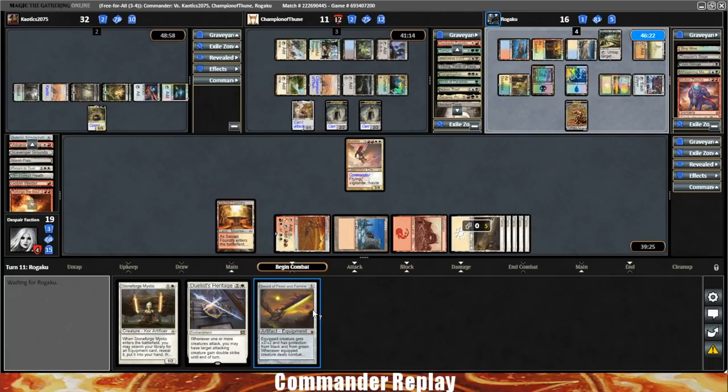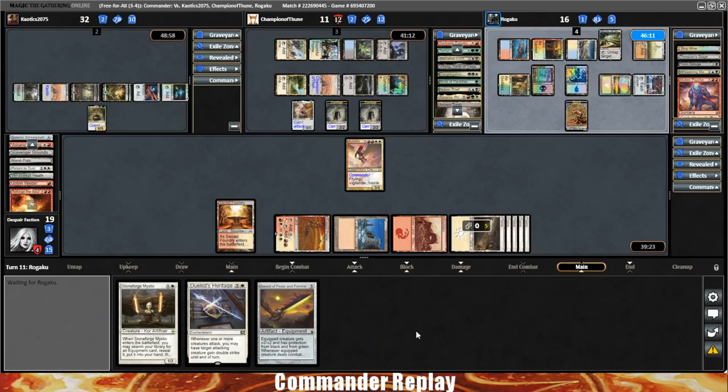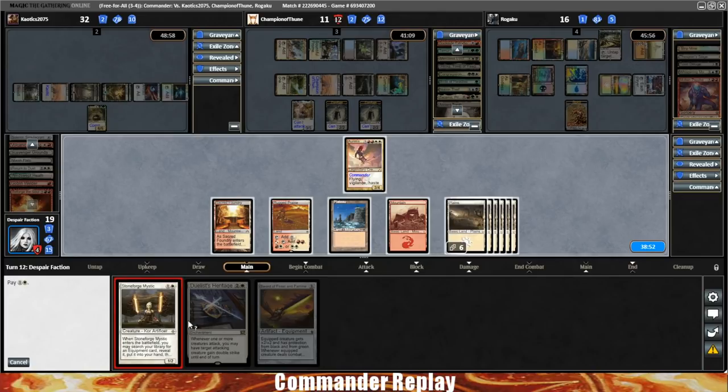Molten Psyche must be a Shuffle. Do we have Hexproof in this deck anywhere? There are Swiftfoot Boots, but I think we're probably on Sunforger. That's a Plains — play the Plains. Duelist's Heritage — how much mana do we have? That's 10. I think that's exactly enough for Stoneforge, Sunforger, and leave up an activation. We've got a plan.